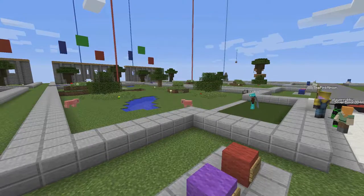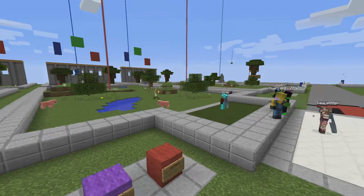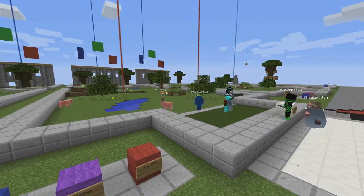Welcome to Day 1 of Game Design Class. Today, the campers were given the task to pair up in groups of 2 or 3 and work together to create an Ender Golf Course.